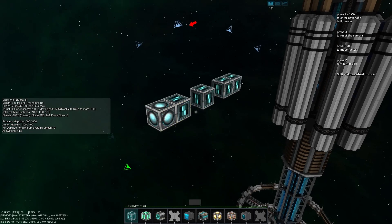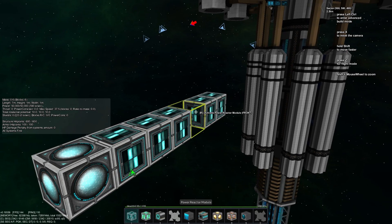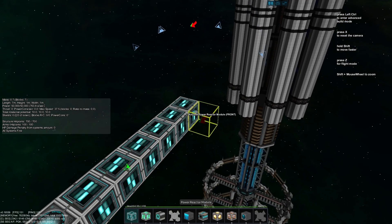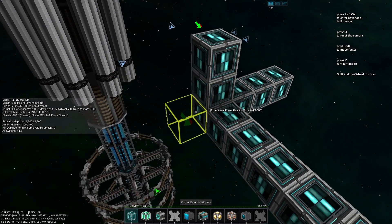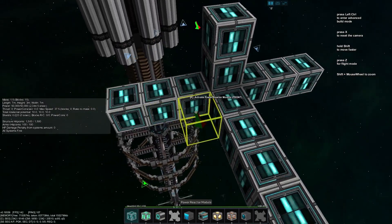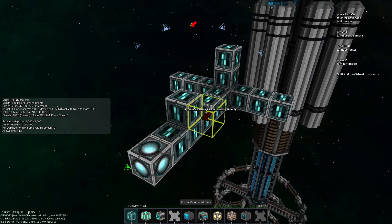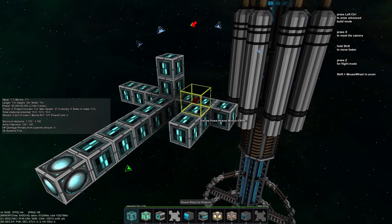Power systems are some of the few systems that perform better when built in specific formations. The more power reactors that are in a single grouping, the better the power generation will be. Power reactors provide the best efficiency when each block expands the group's dimensions. If blocks that are placed do not expand the group's dimensions, then it will not be as efficient.